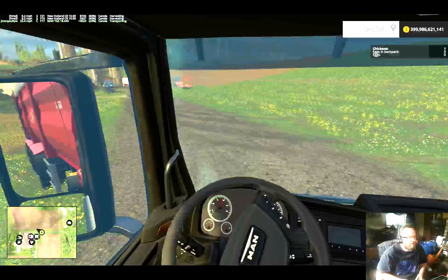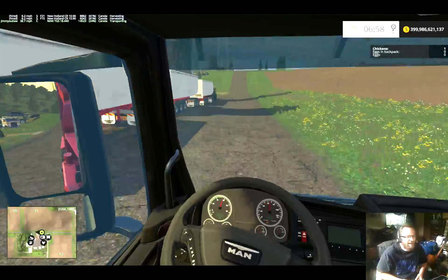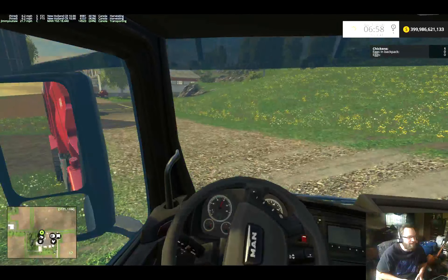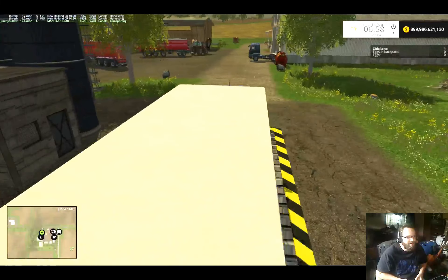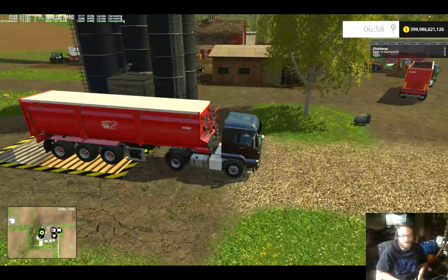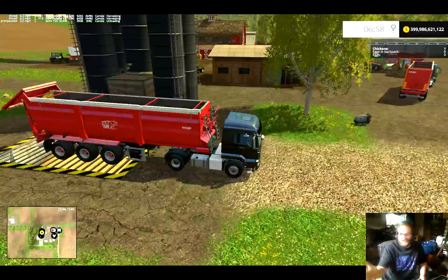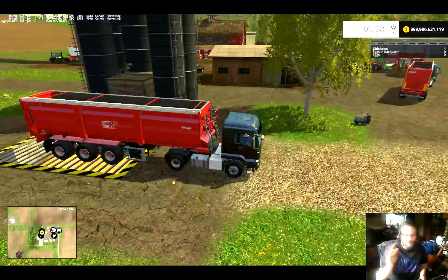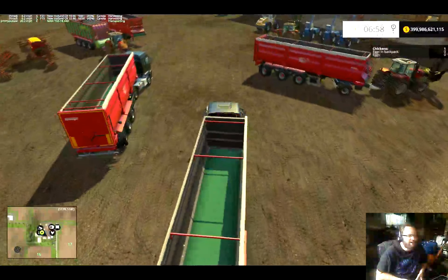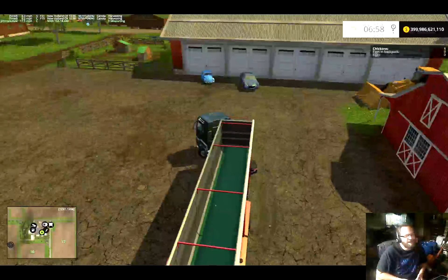Here's the 980H — it's supposed to articulate in the center and it's got four-wheel steer. Still great — it has a 50,000 liter bucket. Lights work, turn signals, brake lights. I don't know who makes it. I have a certain way I keep my stuff.